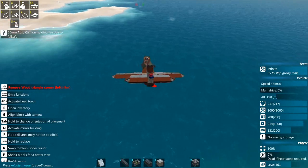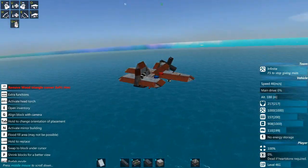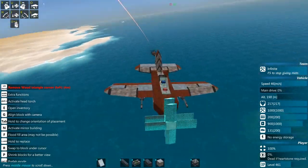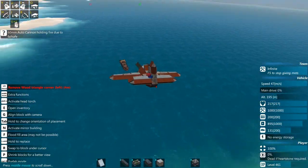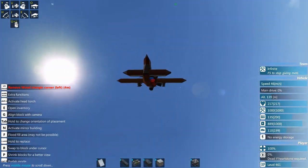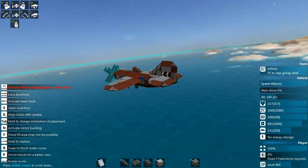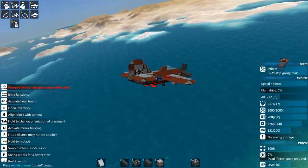I wanted to give you all the basics before we got into building anything. Next time in the tutorial series I'm going to show you how to build a simple plane like this step by step. As you can see, it works great — watching it dive on the Marauder, going in for a strafing run, then veering off and circling back for another attack run. I'll be showing you how to build this next time. Thanks for watching, hope you got something from this — keep your hammer high!